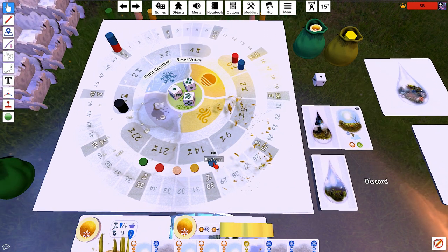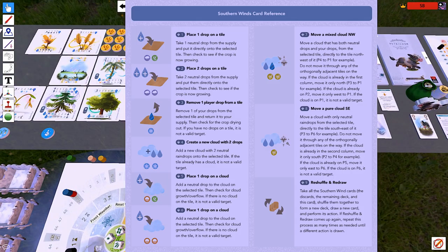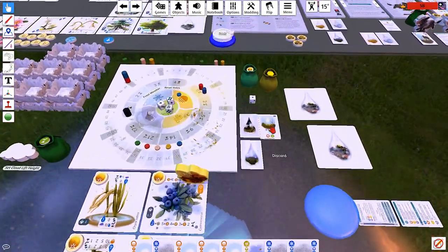That's a pretty straightforward start. One vote sun — and I've already forgotten all of the iconography. 'Add a neutral drop to the cloud on the selected tile.' Oh, I didn't even finish setting up. Sorry.